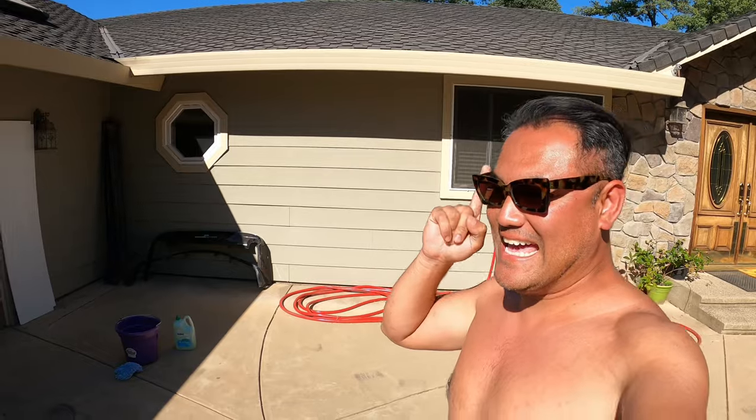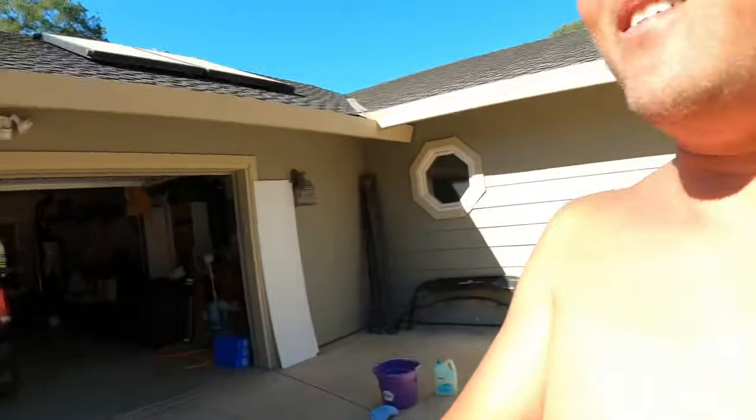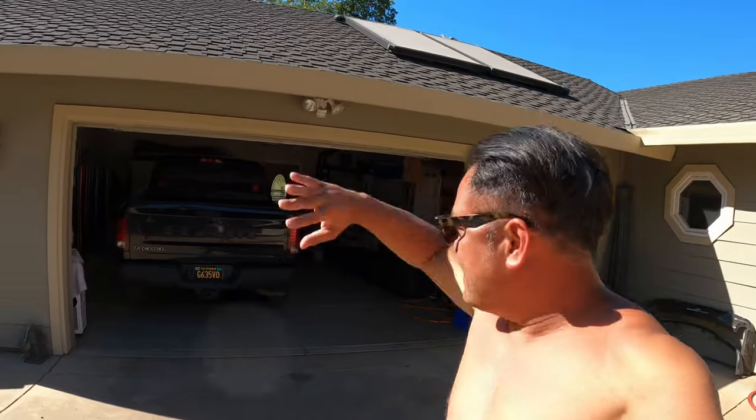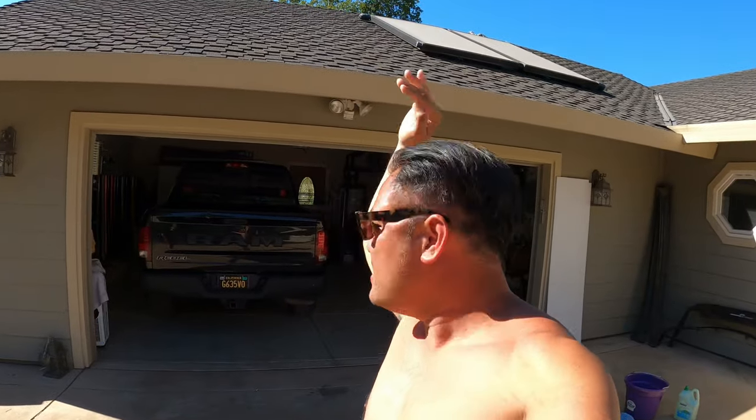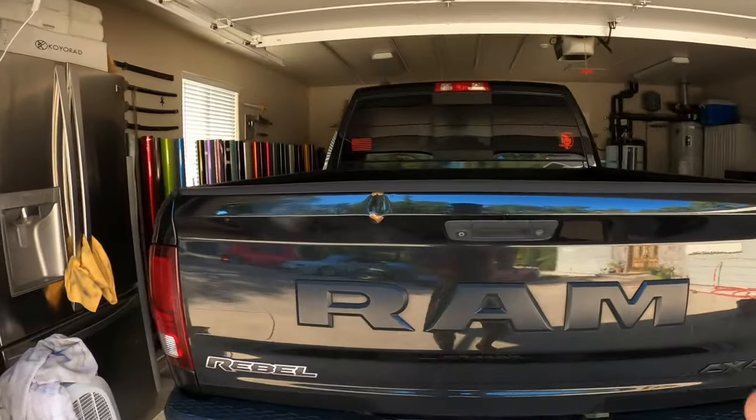Alright guys, here we go - Matt's gonna show you how to do a whole truck with 60 feet. I've already measured it out and it's gonna be close - we're literally gonna have about one foot left to spare. This truck right here is like 20 feet that way, 20 feet the other way. The hood is six feet, the roof is roughly seven feet. That gives you just barely enough, and then the remaining six feet for the trunk.